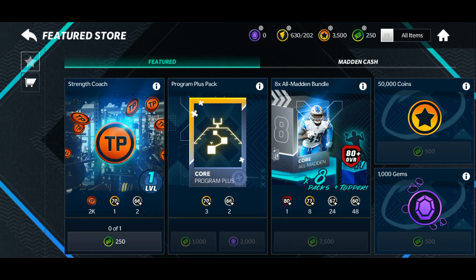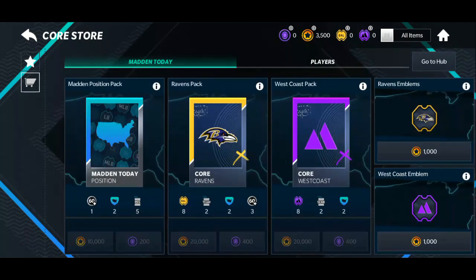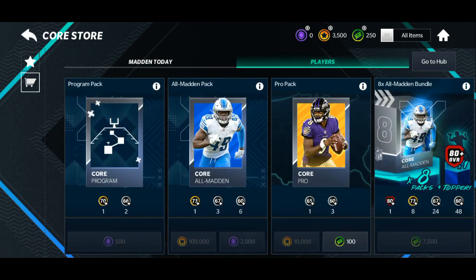Also, when you log in the next day you get something else and then you get more Madden Cash, so Madden Cash will be given in small amounts — save up, that's very smart to do. We also got the program pack, which is 500 gems, 100k, or 2,000 gems for an All Madden pack.